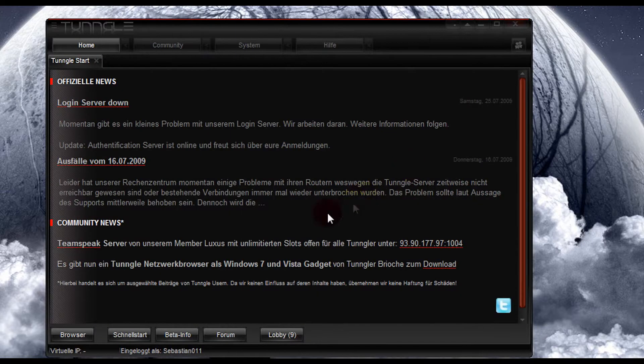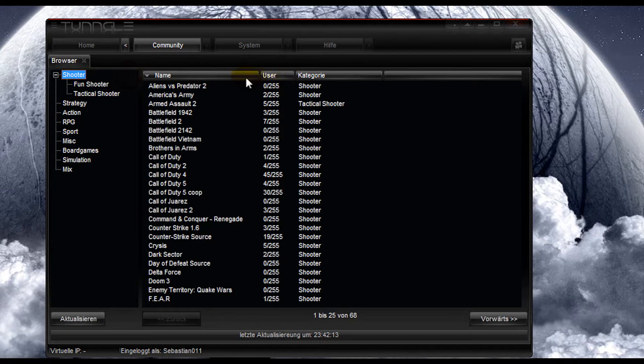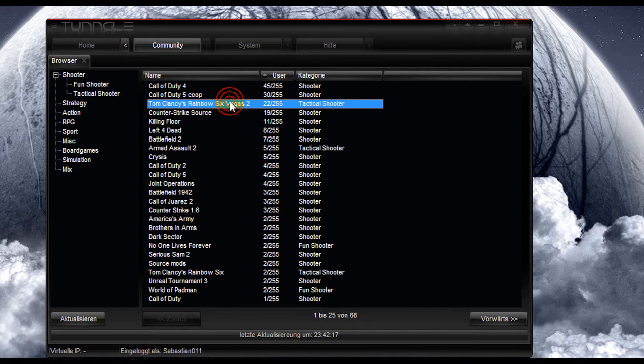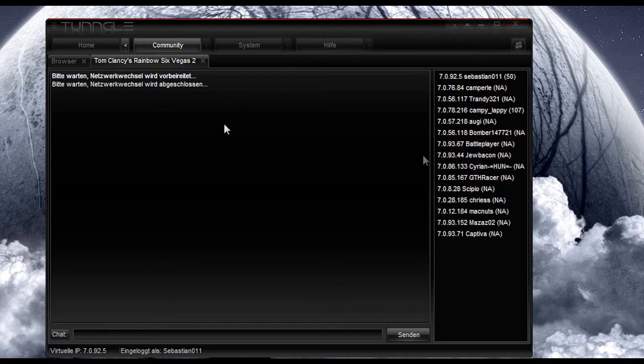Okay, here we go. Go to the browser — I'm going to play Rainbow Six Vegas 2, so I'll go to Shooter and find it. There it is, Rainbow Six Vegas 2. And here I am in the game lobby.